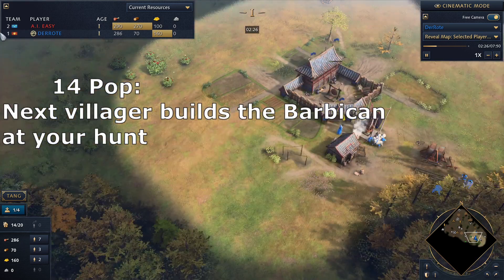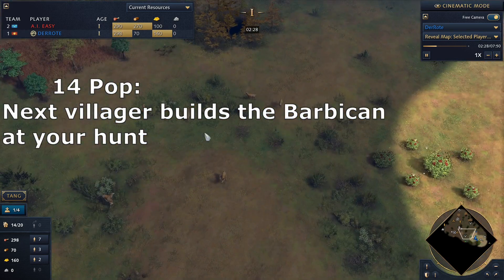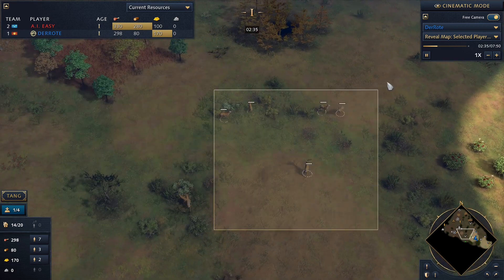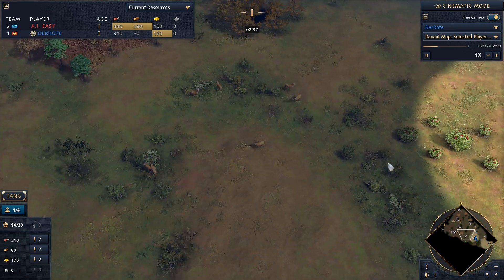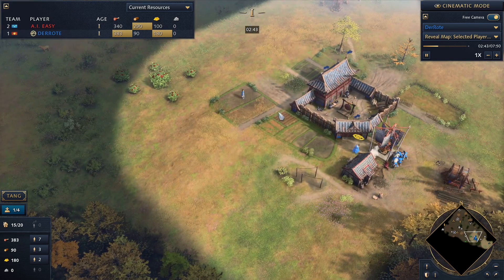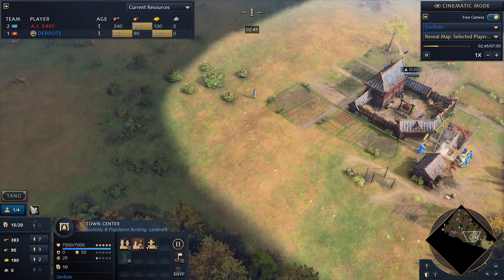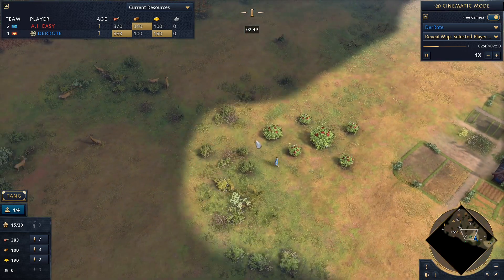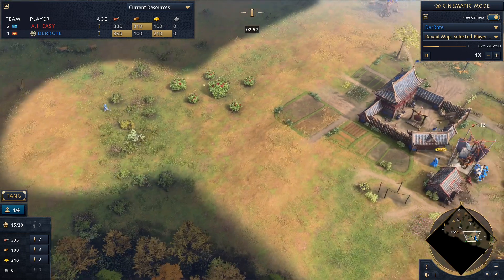The next villager will build the Barbican of the Sun next to your hunt. It doesn't have to be next to your hunt — it can also be next to your berries if you feel like you cannot get your hunt for whatever reason. I kind of prefer it next to the hunt. If you only queue up one more villager, it will just be enough resources once she reaches the site to start building the Barbican.